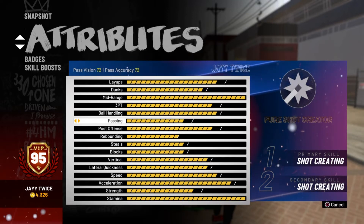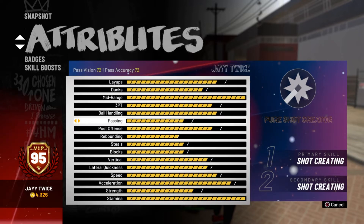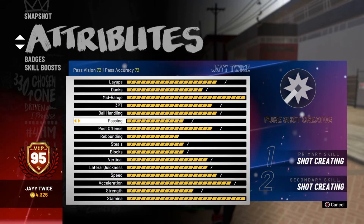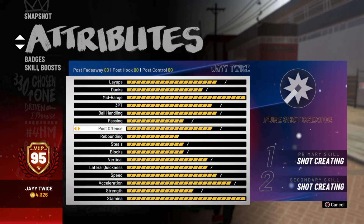Passing — I'm no playmaker so my passing is not gonna be off the charts. It's just a 72 for both vision and accuracy. I can make the passes that need to be made. I don't be trying to force the ball down the court because I usually throw it out of bounds — it's kind of 50-50.